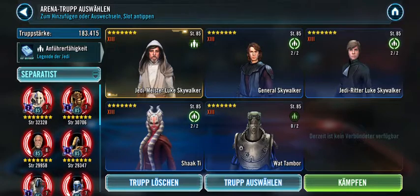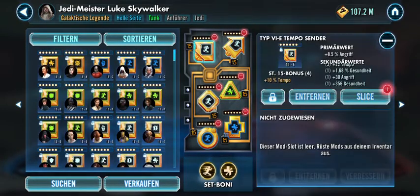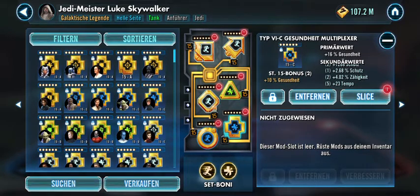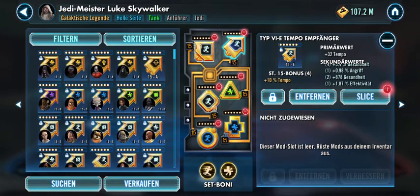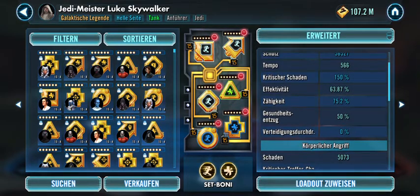Now let's come to the mod setup. For JML this is standard offense, standard defense. I've got a health circle, another health circle, and a health triangle on my alt account, while this is a speed arrow — giving 180k health, 56k protection, 566 speed, and 5k damage.